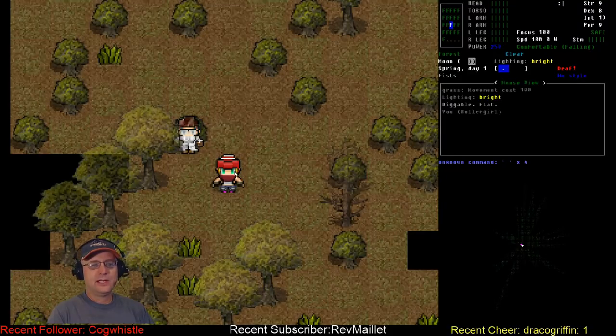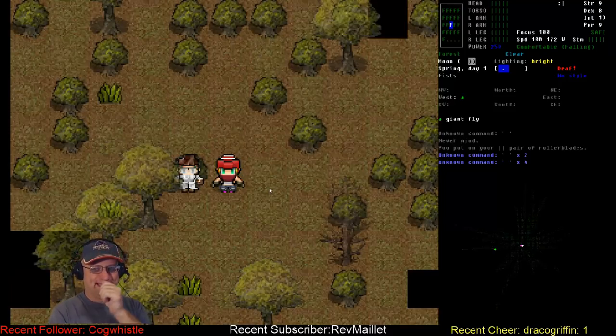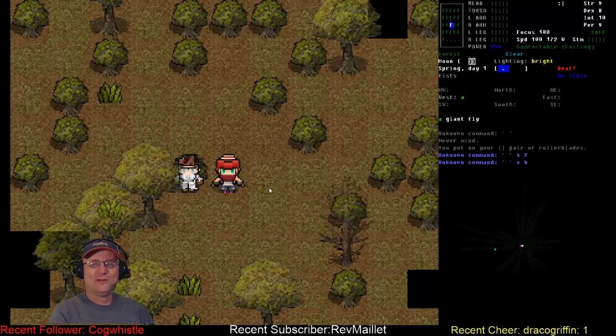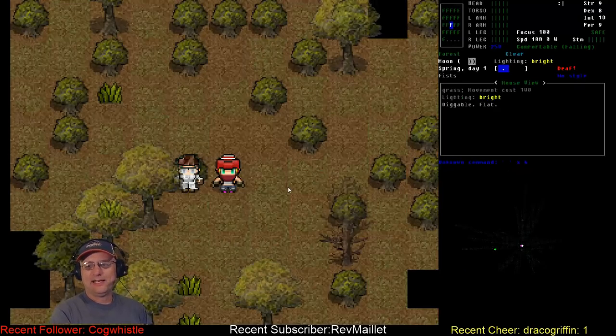We do have our fey eyes — you can see our green eyes. And our rollerblades have got little pink stripes on them, which is adorable. Let's do an experiment — how many movement points does it cost to step north one space in the forest with rollerblades? 172 points. That's an awful lot. I think it's around 112 normally with regular shoes on ground like that. So we're not going to be able to run away from anything out here.